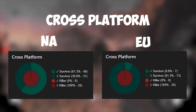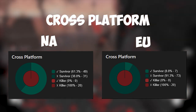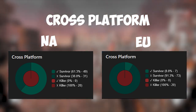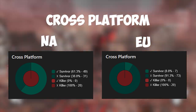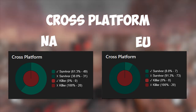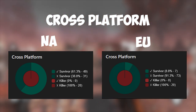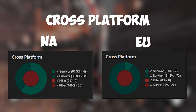Now this is data that I think is very interesting — the cross-platform data. On Europe there were 73 PC players and 7 cross-platform players, while on NA there were 31 PC players and 49 cross-platform players. That's a huge difference between the two regions, and one of the first things I noticed when switching regions was the amount of cross-platform players — so, for the most part, console players, even though some of them could be Epic.